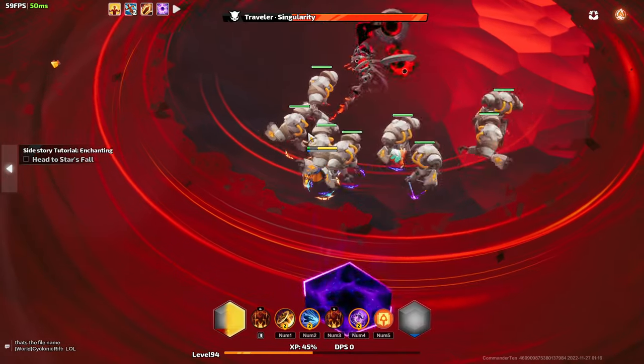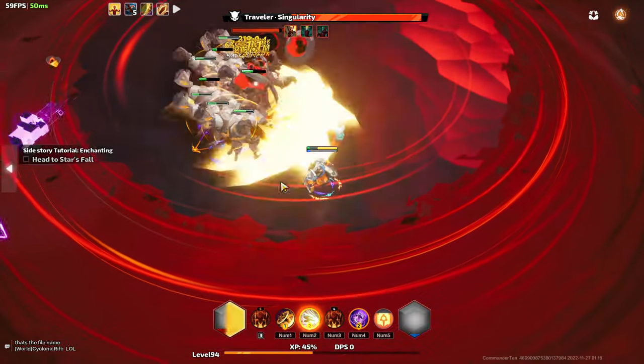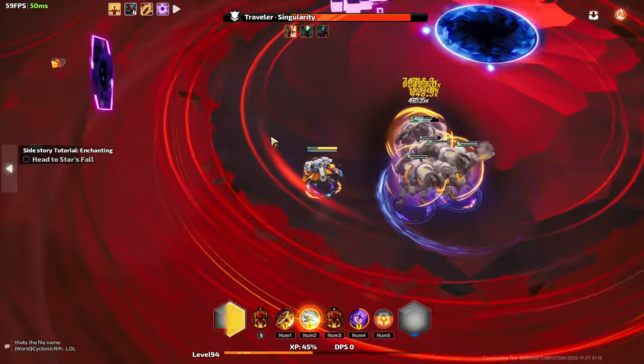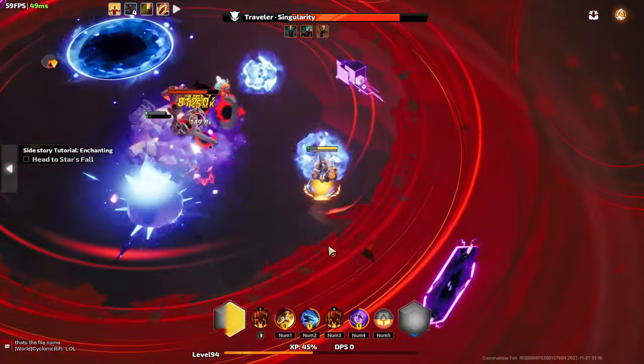Modo is one of the easiest classes to start in Torchlight Infinite. You never actually have to change off of a main skill you're given right when you start the game — Machine Guards. Though if you'd rather go Spider Tanks, it's a perfectly viable option.